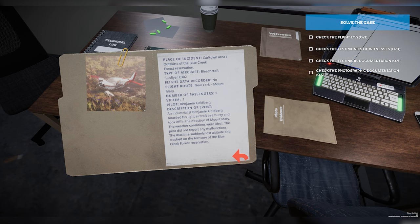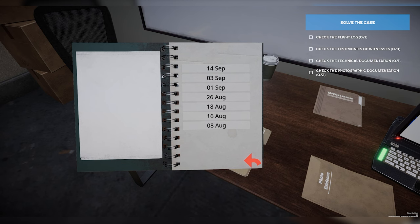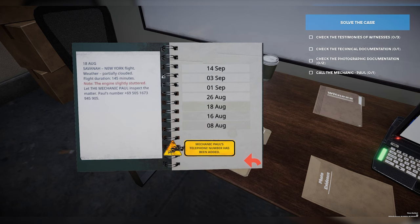Let's go into the office area and start reading these documents. We'll start with the case file here. It looks like this aircraft was not carrying a flight data recorder. Let's go into the pilot's log. Starting with August 8th, it seems pretty routine. On the 18th, it seems like the engine slightly stuttered, but now we've got the mechanic there, so we'll be able to give him a call.